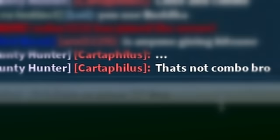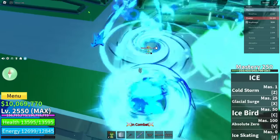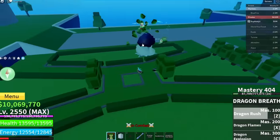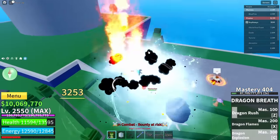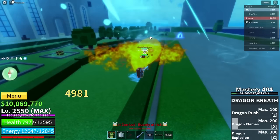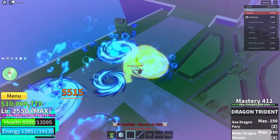He got killed by the Dragon Breath combo — how is that even possible? He said 'that's not combo' — what are you talking about? My Shark V4 spirit user — get away, we're not scared, come here. We got the Dragon Breath combo, we can definitely kill you. We did zero damage — how is that possible? Oh we hit that C move — he fell right into there. Dragon Rush — good damage. Dragon Flame — okay!